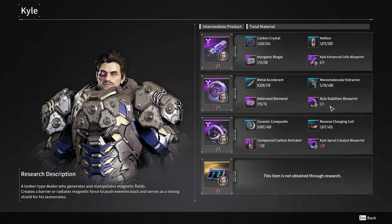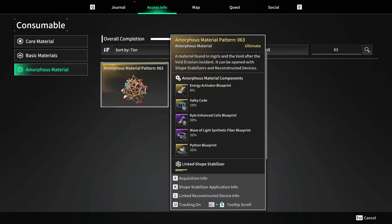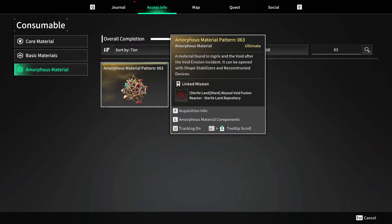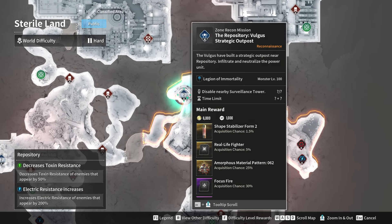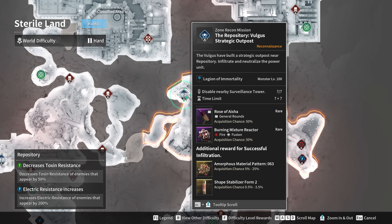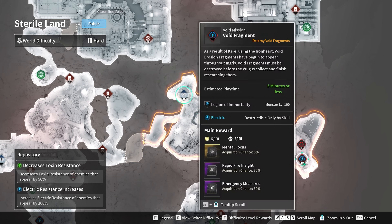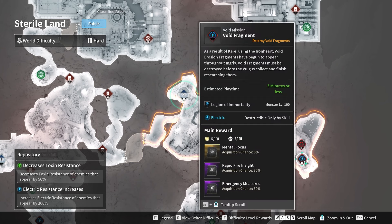Now let's talk about the blueprints: we have the Enhanced Cells, the Stabilizer, the Spiral Catalyst, and the Code. For the Enhanced Cells, we're gonna be using Amorphous Material Pattern 63 — this one has a 20% chance of giving us the Enhanced Cells. We're gonna find this in the Steriland Repository, and the good thing is that the outpost is on the same location. We're gonna be using Sharon for this one; it has a 25% chance of dropping. After you get the Amorphous Material Pattern, you can switch to Bunny to do the Void Fragment faster, or keep using Sharon. Do the Void Fragment, get the Void Shards required to do the Void Fusion Reactor, and then interact with the Reconstructed Device. If you do not get the Enhanced Cells, repeat the process: outpost, Void Fragment, and Reactor.